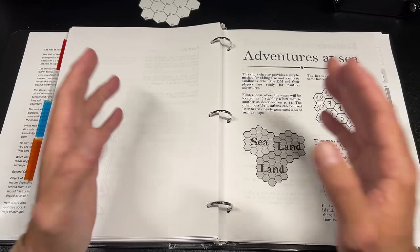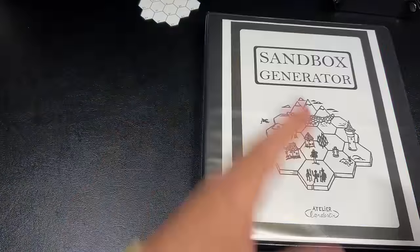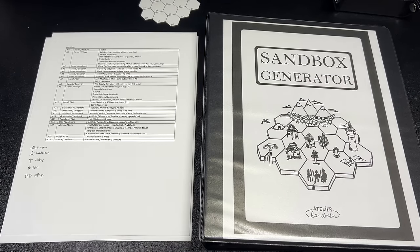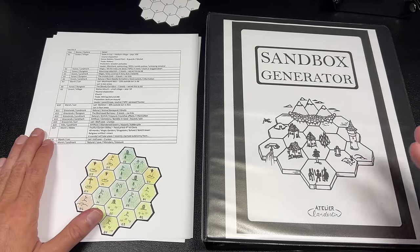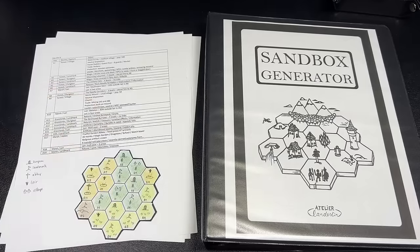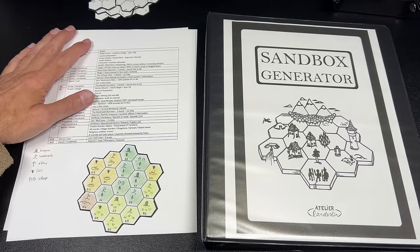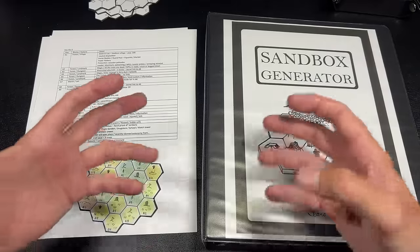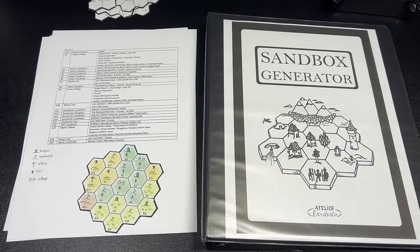That is a very detailed overview of Sandbox Generator. It's around $18-20 for the paperback with PDF access. I've had this book for about a week and a half, reading and using it constantly — it has sparked my imagination more than just about any other book of its kind. I find it really inspiring and it makes me want to create areas to play in. In that sense I think this is one of the best sandbox generators I've ever used. You'll be seeing it a lot in my designer diary videos for Hall of Heroes. Hope you enjoyed this look — we'll talk to you later!